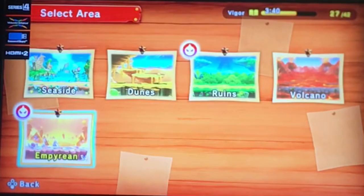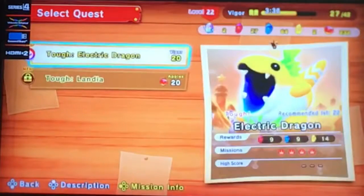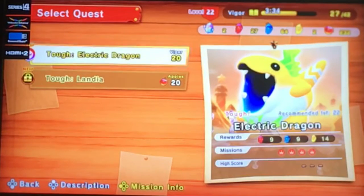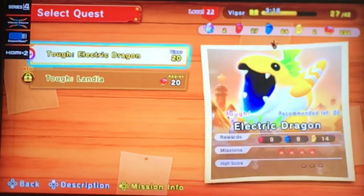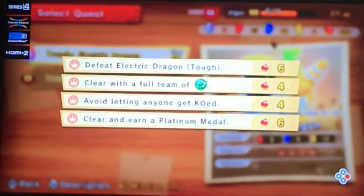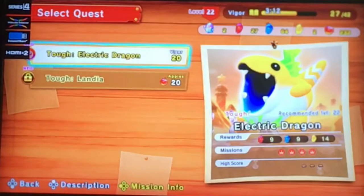The mini-boss that we're going to face against for today requires 18 gem apples to enter. It's Electric Dragon! This is another one of those tough class bosses, and they recommend us to be at level 22 for this battle. Lightning crackles in those dark eyes — maybe warmer than its icy pin, but you should still be aware of the Electric Dragon. Here's the four missions associated with this dude, but we're here for a mini-boss battle, so let's get into it!